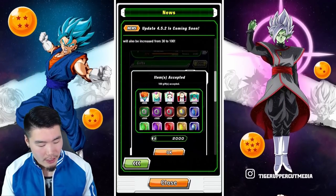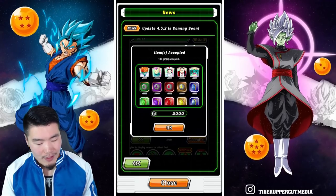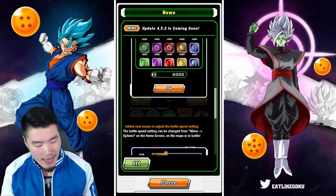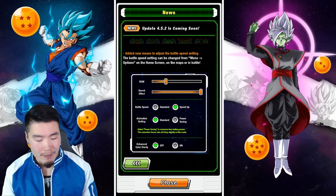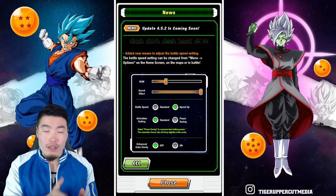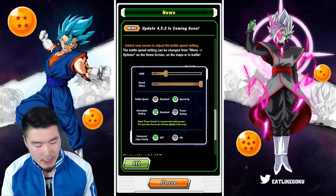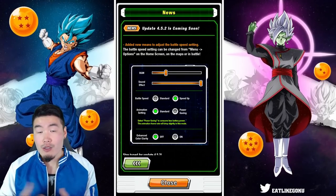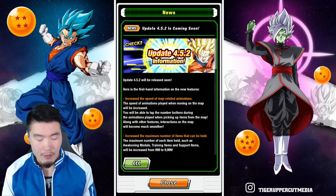And there's a picture here showing 9999 of each of the items as well as 100 total gifts accepted. The last thing here is a new way to adjust the battle speed setting, which I'm 99% sure is referring to the 1x versus 2x speed for animations. Now you can just change it in the menu directly as opposed to in battle, which is also nice. And those are all the main changes coming with version 4.5.2.